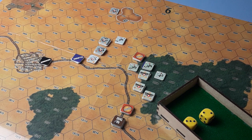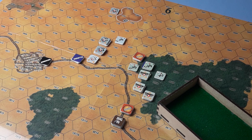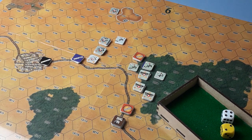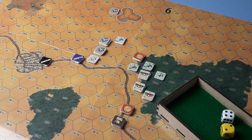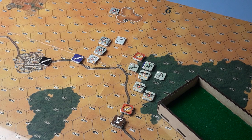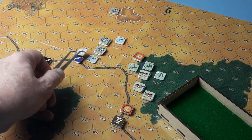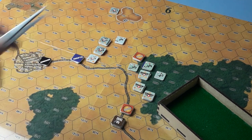Here we are, new turn — the turn counter has moved along. I've had to spread it out a bit because of units running away. It is initiative time. The Russians look like they've got it again — Germans two plus two is four, Russians four plus one is five. The Russians do indeed have it. Five minus four is one, halve it, round it up — it's one. So they get to go first and have their action segment.